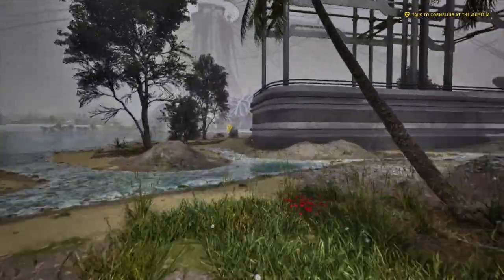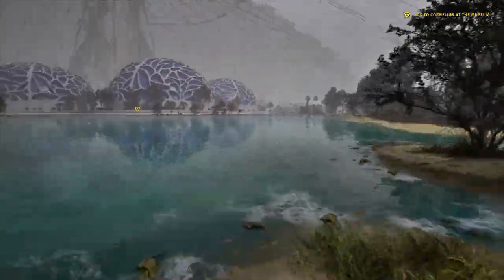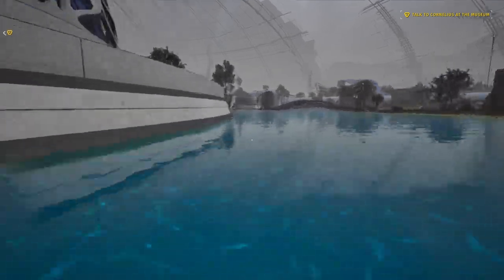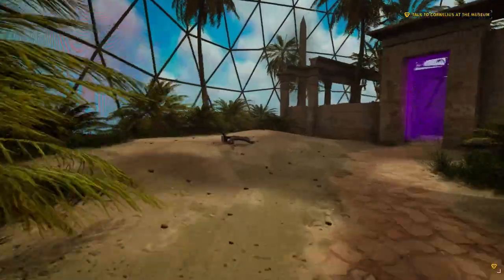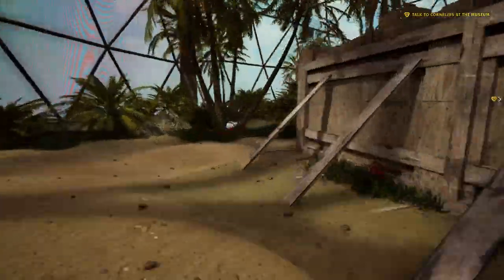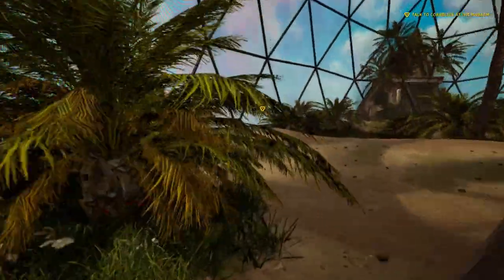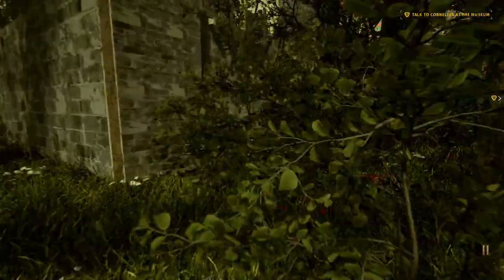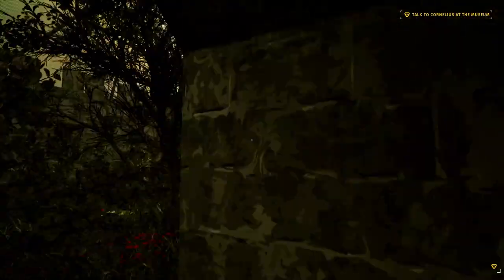Our last two are going to be inside the museum. I did show these off already in the very first episode of the series, but I'm just going to show them off again so they're all together in a single video. First one is back here behind this Egyptian-themed puzzle. In a little bit of water here, we will have a pretty big beach ball. Let's go ahead and go to the other puzzle over here, and we'll see our final Easter egg. If we get behind this brush and look through here, we will see Serious Sam. Gotta love him.